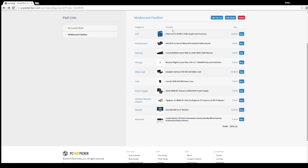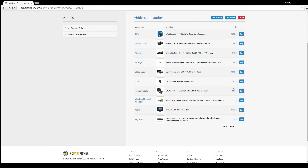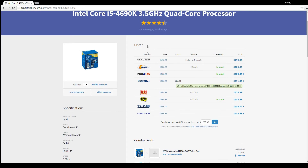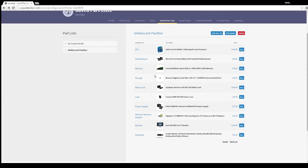The parts are ordered from different websites. The site I use selects the lowest price across retailers and shows available deals — a lot of them include free shipping. You can see all the different websites, prices, promotions, shipping, tax, and stock status. I'll link this site in the description. I call this build the 'Viridescent Panther' because it's green and black — and it's a beast.